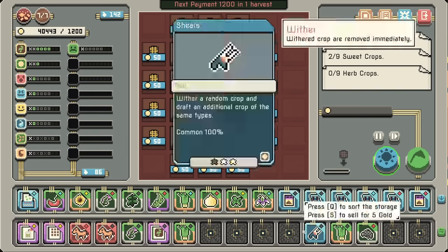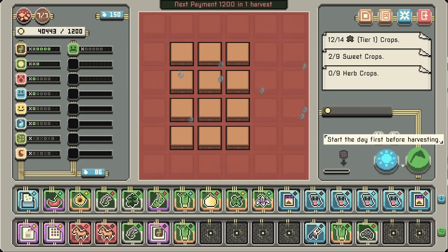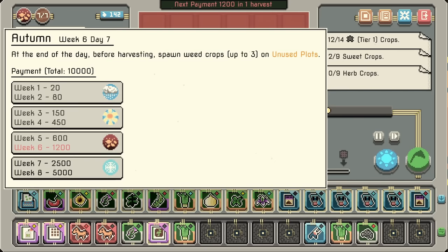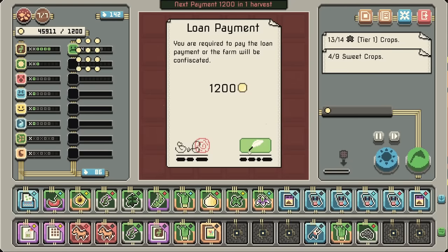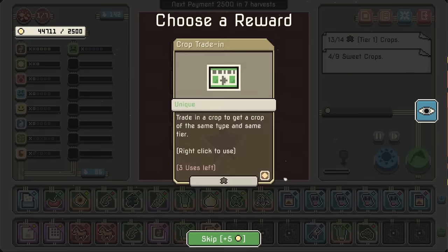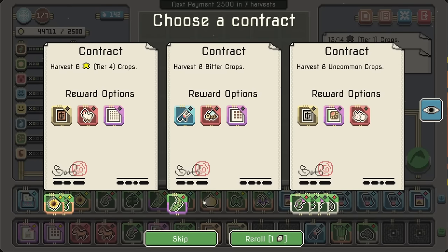I'd rather re-roll and try and get everything else up instead. I'm curious what effect winter is going to have. Winter's here. Trade in your unused crops at the office for other crops. Crop does not mature if it's not adjacent to another crop — well, that's not a problem for me. Let's just re-roll.